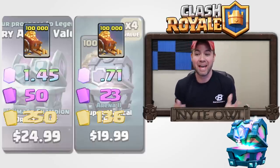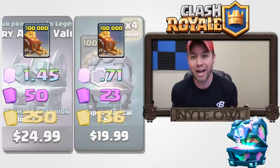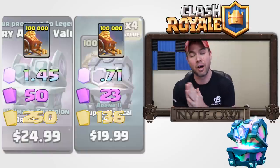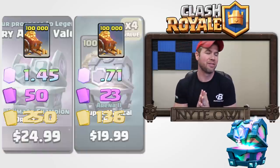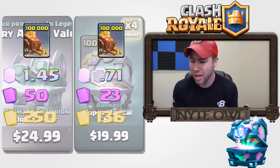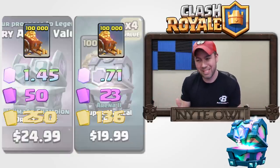Moving on to rares, you get 250 rares with the draft challenge chest and only 136 rares with the super magical chest. As for common cards, they're pretty much nonsense so I'll throw those on screen but won't focus on them.